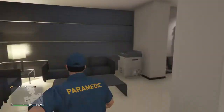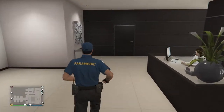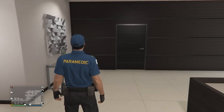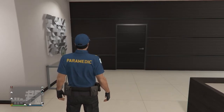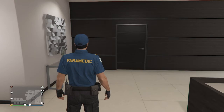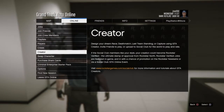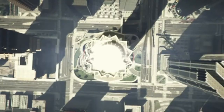Hey guys, it's Drew. I know I haven't posted in a little while, but I'm hoping to start getting back into that. In today's video, I'm going to be showing you a kind of like the old directory mode glitch, except on this one you can get the police belt and other such outfits.